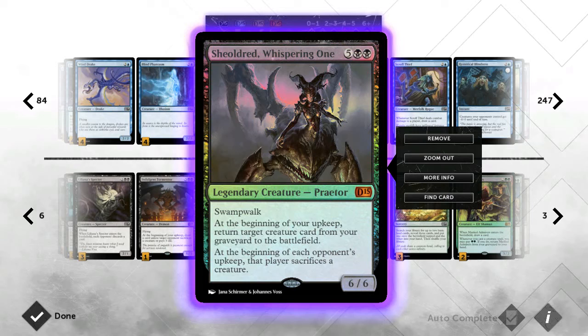Next we run our black main bomb, which is Sheoldred. You could probably tell she was going to be in this deck. Swampwalk means if they've got black they can't block her, but that's not even really important — if they don't have removal you've won anyway because you can start getting creatures back from the battlefield. A lot of my creatures have enter-the-battlefield effects that generate value, and she also forces opponents to start sacrificing creatures, which is another form of removal. I wouldn't quite call her removal though since she's a seven-drop.